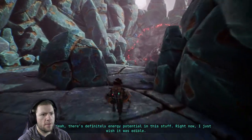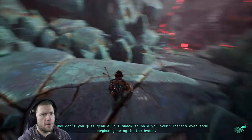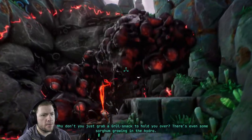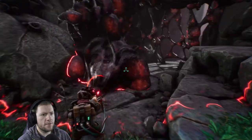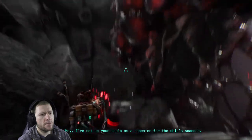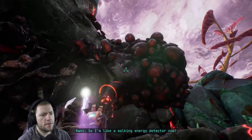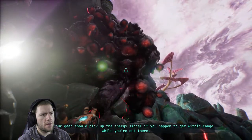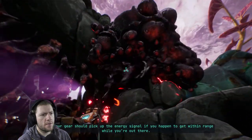There's definitely energy potential in this stuff. Right now I just wish it was edible. Why don't you just grab a grill snack to hold you over? Sorghum — delicious. I think that's a kind of lagoon. I've set up your radio as a repeater for the ship's scanner. So I'm like a walking energy detector now? Your gear should pick up the energy signal if you get within range.